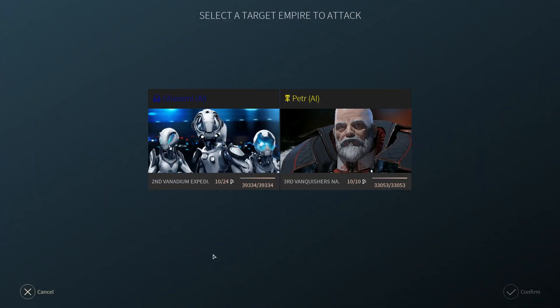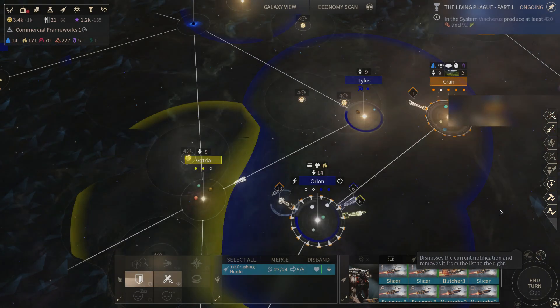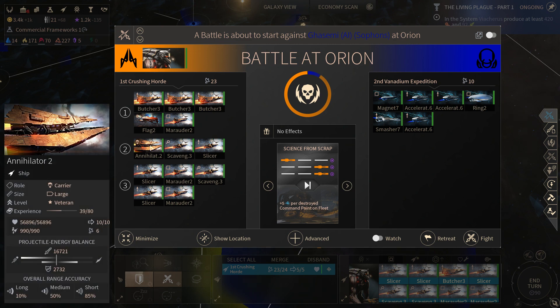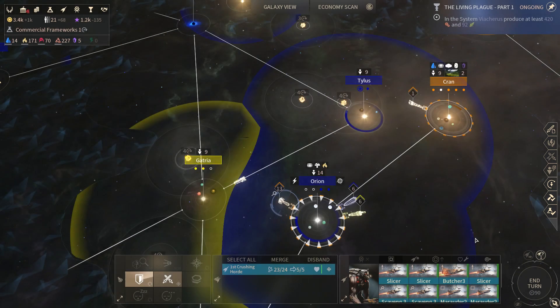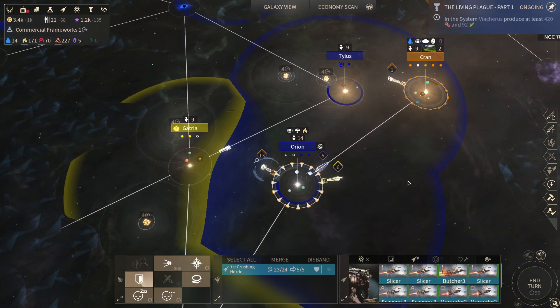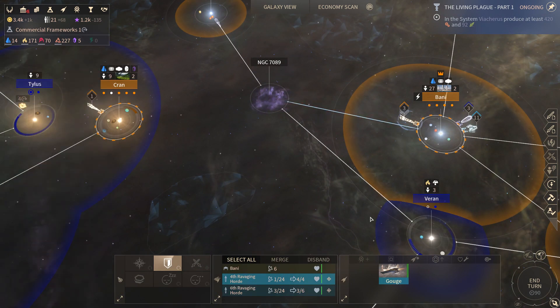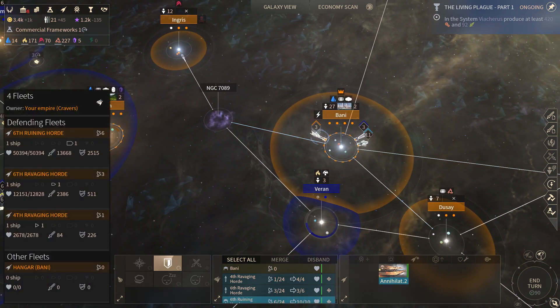This looks like it'll be a proper battle, provided they don't just run away. We definitely want to run the Annihilator middle up close to maximize the amount of enemy fire that it draws. They're allowed to run away to a place that I control because it is within their sphere of influence. I declared attack here — probably a little early. Am I still at war with Blue Maris? I think I am.